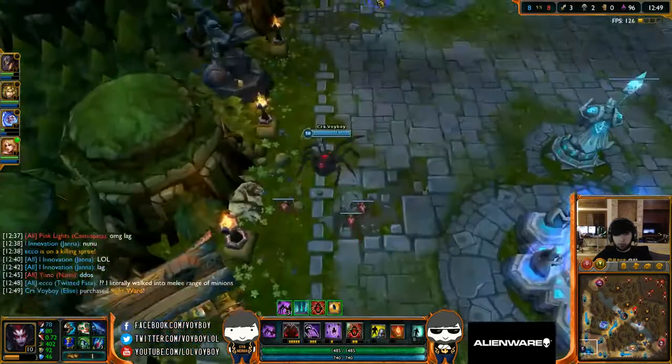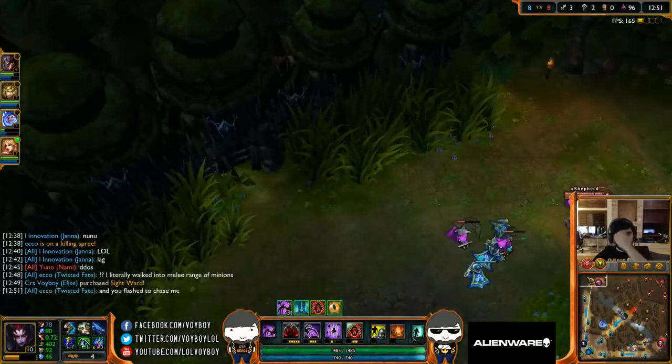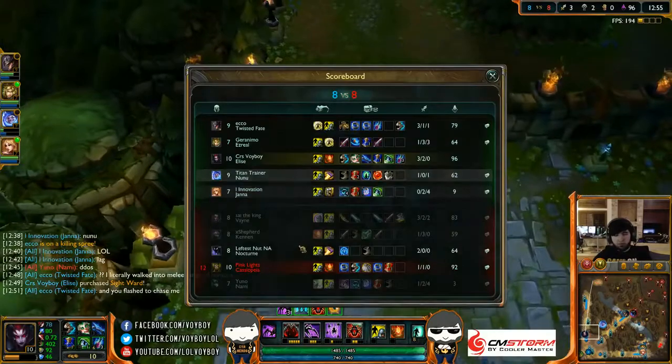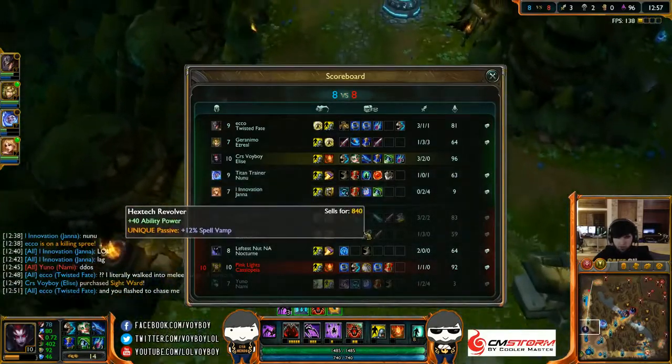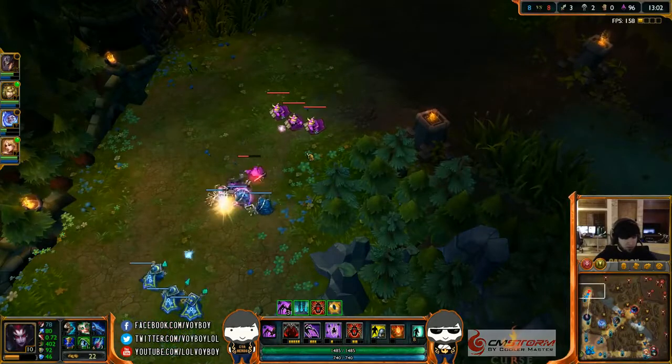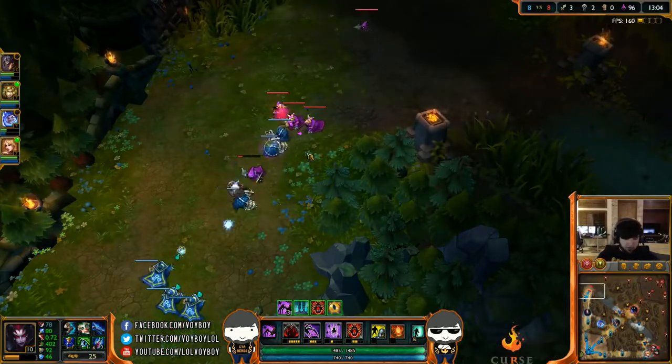Got Seeker's Armguard, working on my eventual Zhonya's. Running back top to try to get there for Kennen before he pushes the wave too hard. Going Double Needlessly Large Rod into Hextech Revolver. Will we be seeing a Gunblade this game, or maybe even a Spectral Wraith? Any of those are possible, I guess.